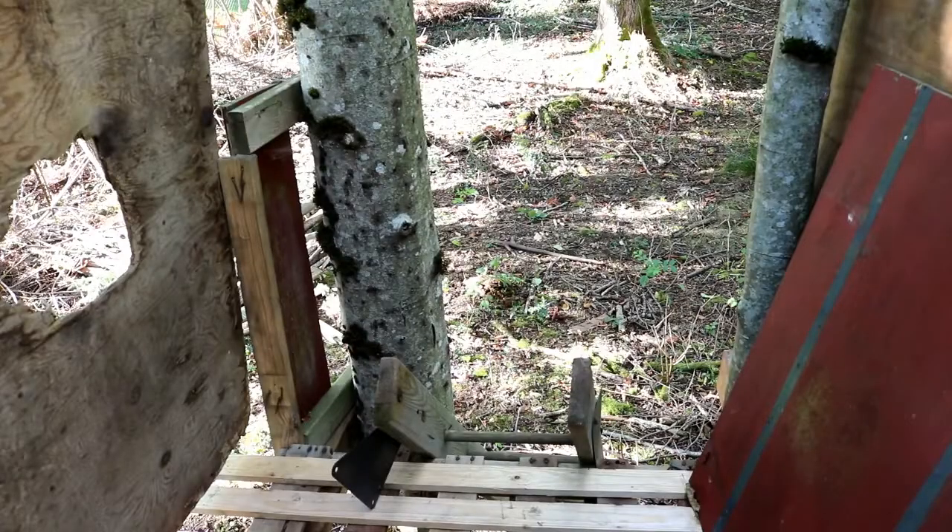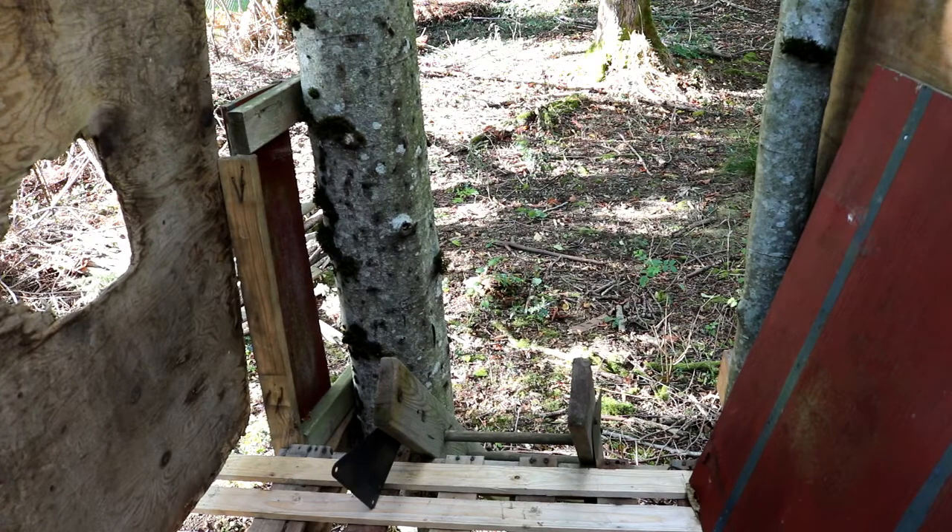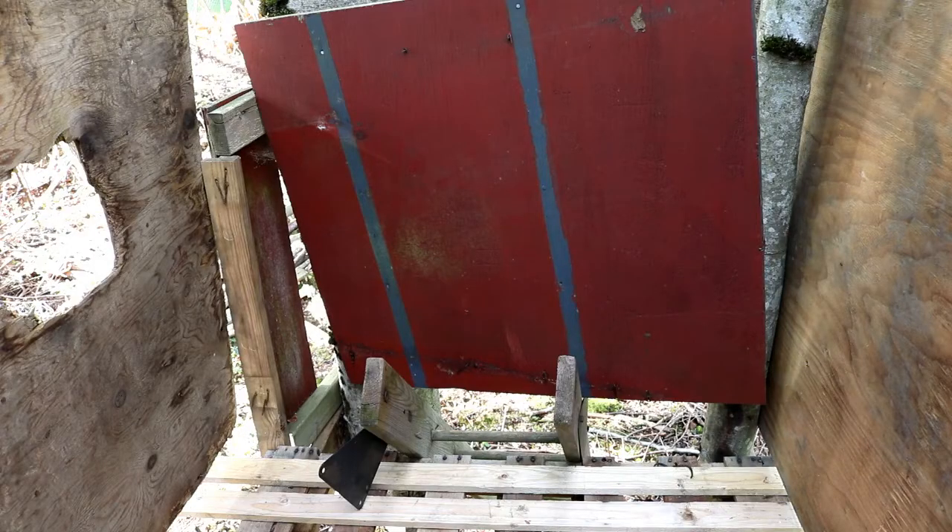Coming up into the fort, we can see a couple things here. There's the ladder in the front middle — this is how you get up into the fort. On the left-hand side, there's a hole in the wall. This is not intended, but it works out okay because it gives you something to shoot through while also being in cover. You just have to make sure that when people are attacking, you're not directly in front of that hole. We also have this piece of plywood here, which is just a movable barrier to block the entrance once you're up here so that people don't rush up the ladder.